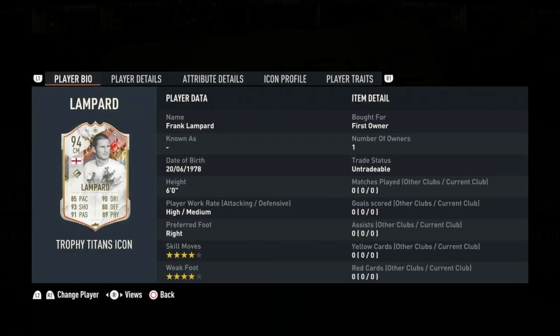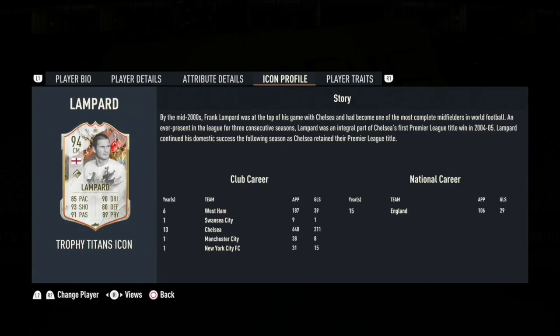He was born June 20th, 1978. He's six feet tall, attacking medium, defensive work rate, prefers his right foot, four star skill moves, and four star weak foot. Let's take a look at his icon profile — played for West Ham for six years, Swansea for one year, Chelsea for 13, Man City for one, and New York City FC for one. Played for England for 15 years. Chelsea is my favorite football club and he is an absolute legend, especially playing for 13 years.